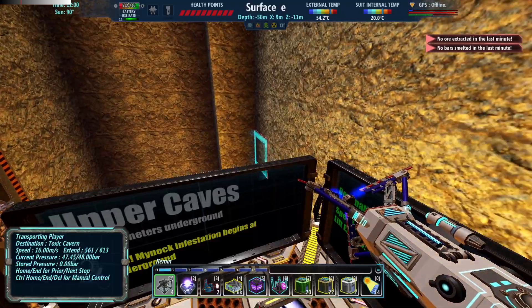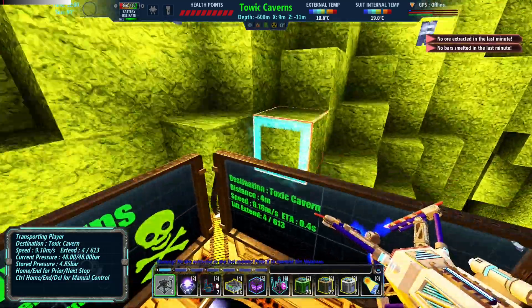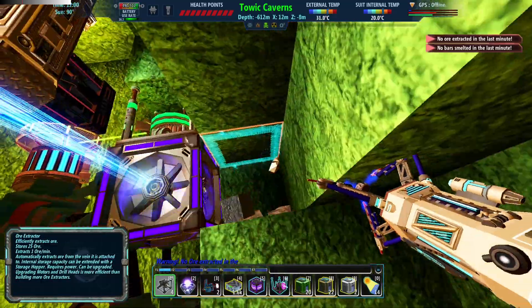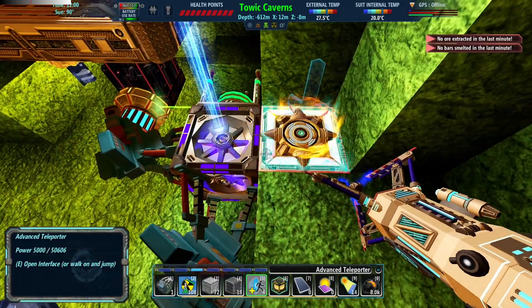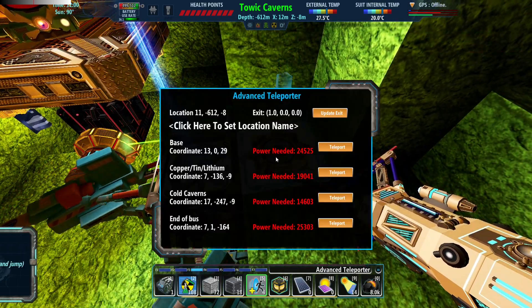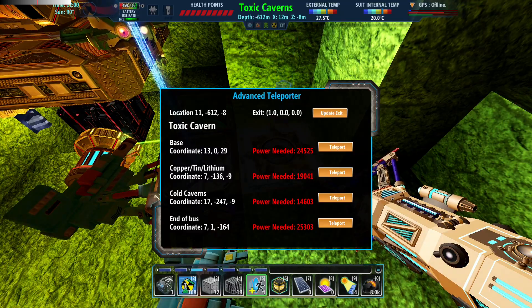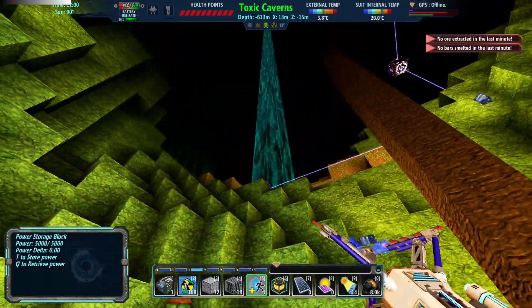So let's ride our lift. We're almost at the bottom — there we go, we're here finally. Now there is something I wanted to do here, which is put down my advanced teleporter. Like I said, that's going to immediately suck up all the power out of there and it's going to be quite a while until we get more, but there we go. Let's set our name and spell it right: Toxic Cavern. Now, something interesting in this place — hopefully I can find it relatively quickly.